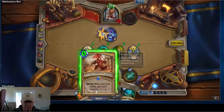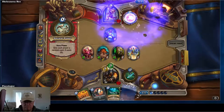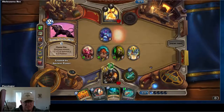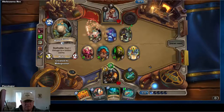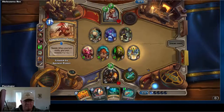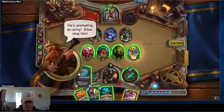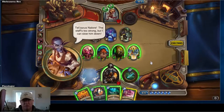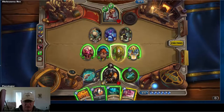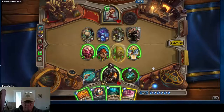I'll take the loss on that minion and play my other secret. That's not a bad weapon either. He's going face — not a bad secret I got off him. Let's use this weapon, give one of my minions divine shield, and we'll clear the board. I'm going to try and see what secrets he's got running.